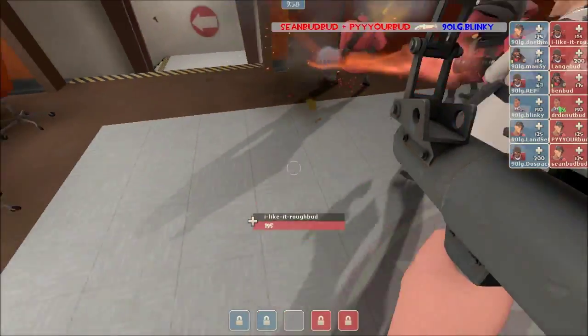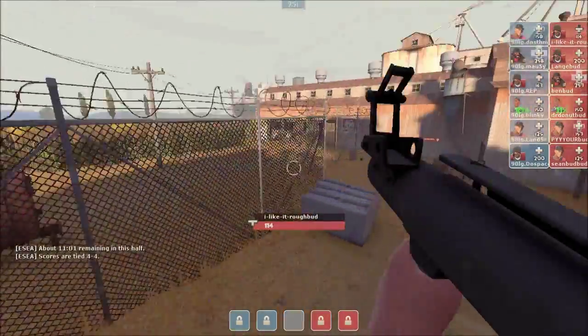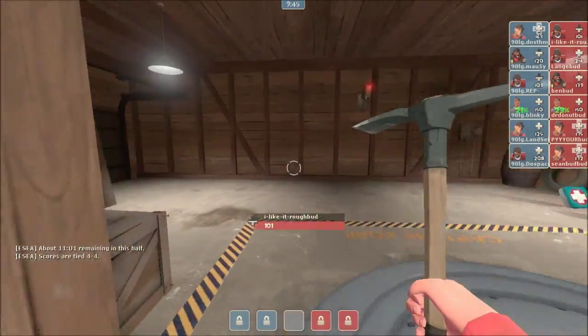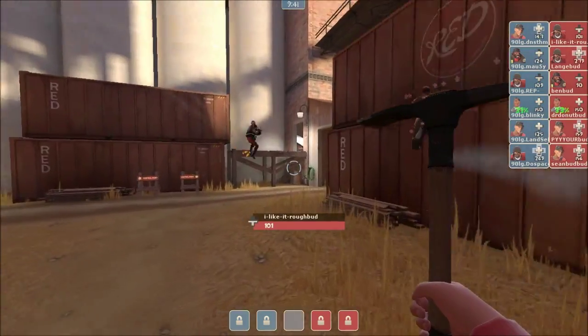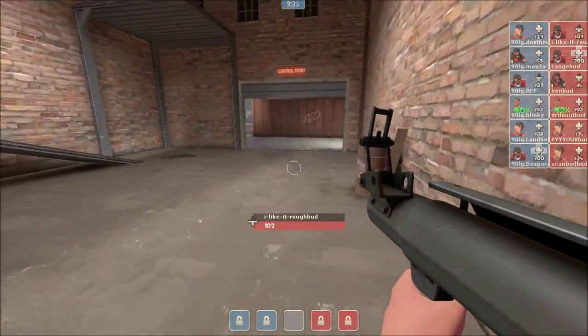What a round. It is now tied up at 4-4. Whoever wins this round wins the game and goes on to the winner's bracket — whoever loses goes on to the loser's bracket. Which I've always thought is kind of a mean way of putting it, but that's what it says on the ESEA website, so that's what we're going with. Eleven minutes left, so this is probably not going to overtime. But who knows? We're going to watch this mid-fight one more time, this time from the camera of I Like It Rough.